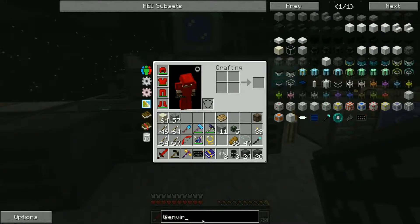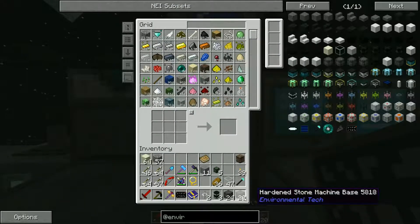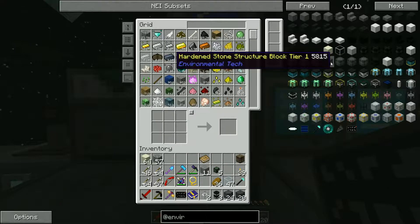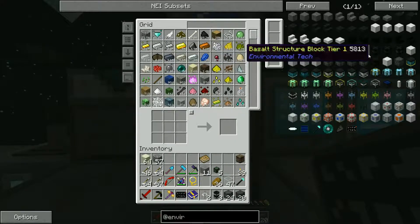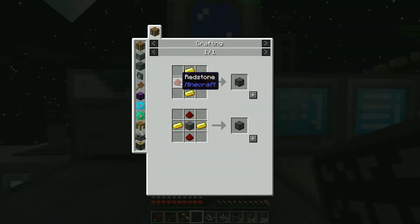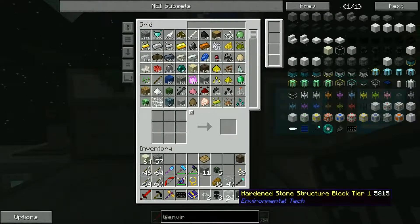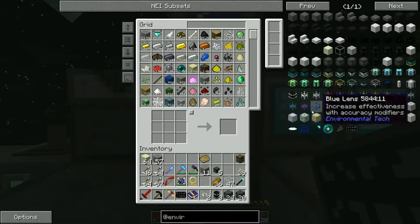For Environmental Tech, we need tier one structure blocks. The easiest one to get, because we can't get alabaster and basalt yet, is the hardened stone structure block. All it takes is gold, redstone, and hardened stone - and hardened stone is just cobblestone and stone together. You should have all the resources you need to make the 24 of those.